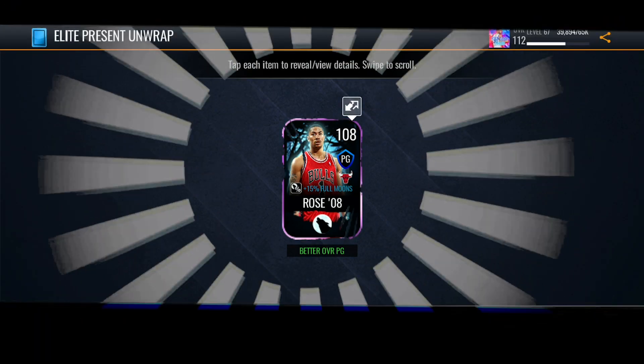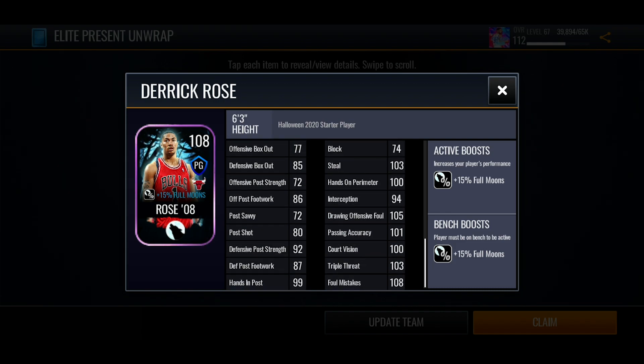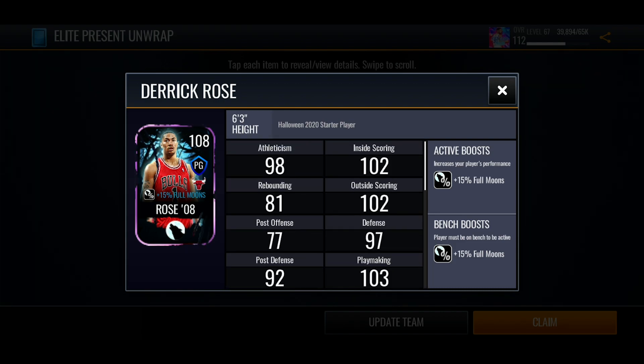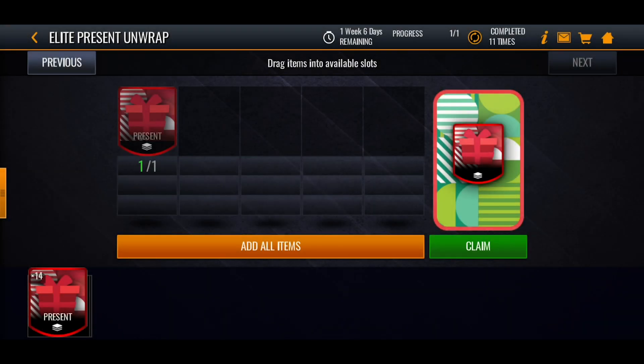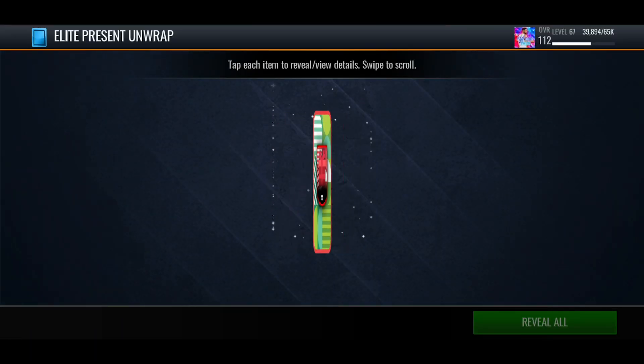We get a 108 Derrick Rose from the Halloween promo — these presents are crazy! I'll take that. I don't know, I'll put him in my team and see what he does, and if he doesn't do anything I might sell him and see how many coins we can make.